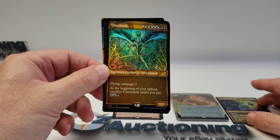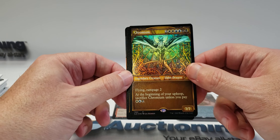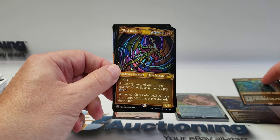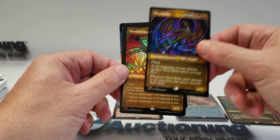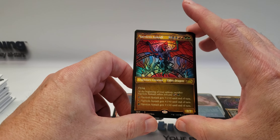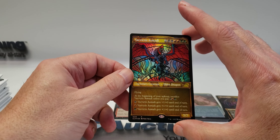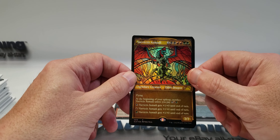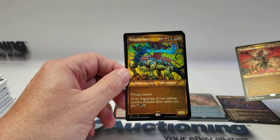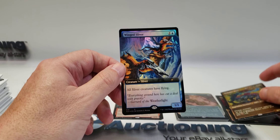Stained glass art is really nice. Chromium — okay, so these look to be reprints of the old Legends dragons: Chromium, Nicol Bolas, then one I'm not sure how to pronounce — Palladia-Mors — and Vaevictis Asmadi. We also got a Wing Sliver.